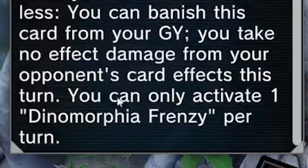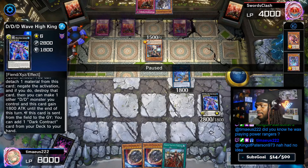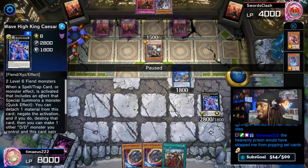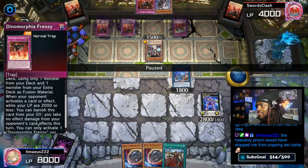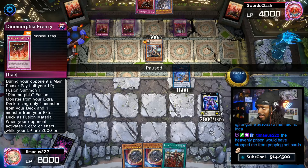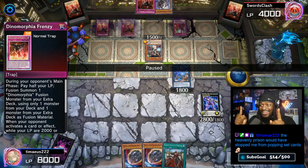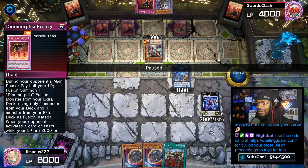You can only activate one Dynamorphia Frenzy once per turn — I think Swords Class may have goofed here. He literally could have used all three Frenzies in one turn. This card says when a spell, trap or effect is activated that includes summoning a monster, you can detach and negate the activation. Here's the secret trick: this card says you can only activate one once per turn, but if we activated it and the activation was negated, we can activate another one — and if that gets negated, we can activate yet another one. That is the key difference between cards that say 'you can only activate the effect' versus cards that say 'you can only use the effect.'